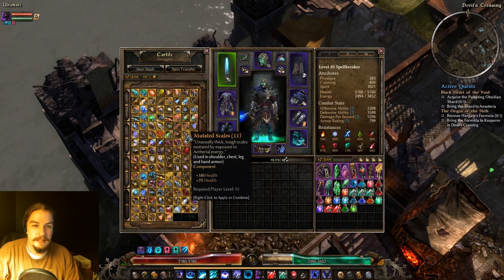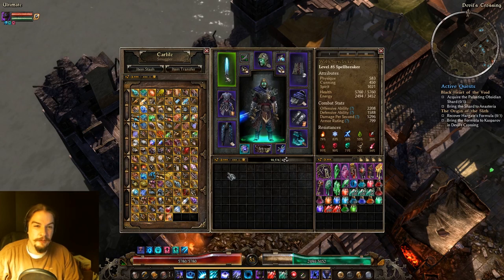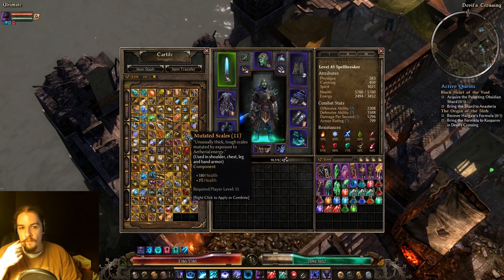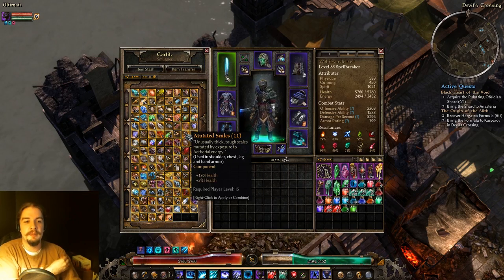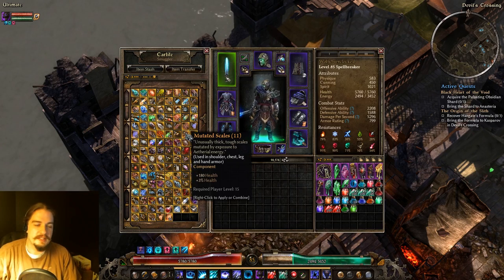Mutated Scales are awesome. They go in shoulder, chest, leg, and hand armor — a flat 180 health plus 3% health on top of that. I'm not using them on this guy, but they're great, especially for the pants slot. Or if you don't want to go for Ballistic Plating, you can use them in the shoulder slots. Really solid component.